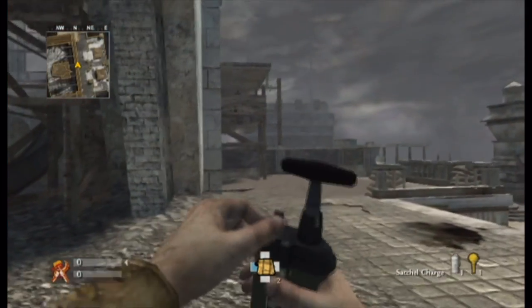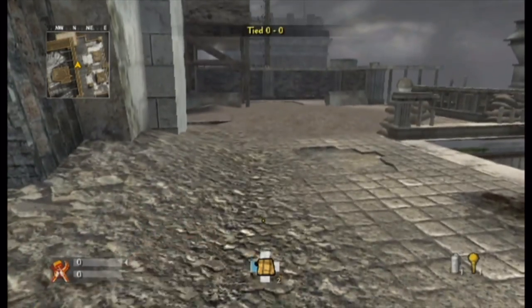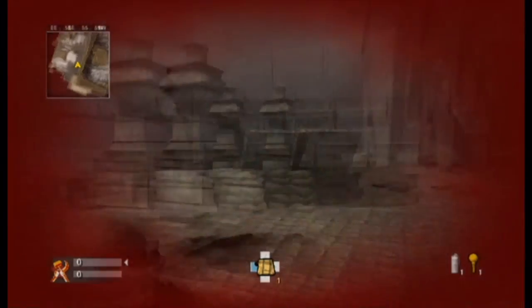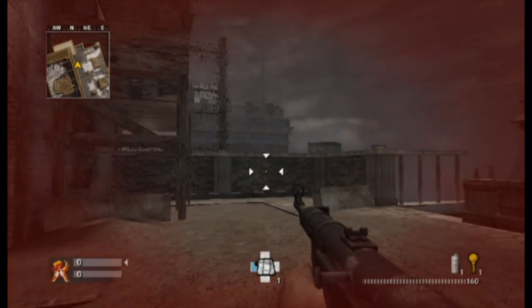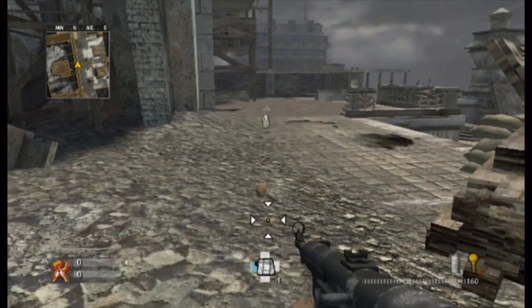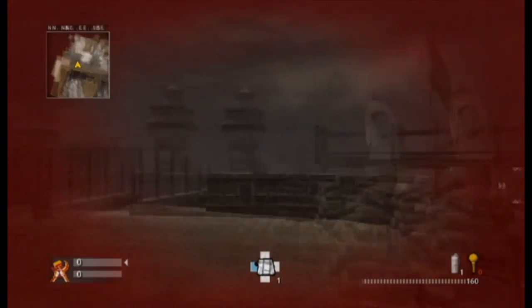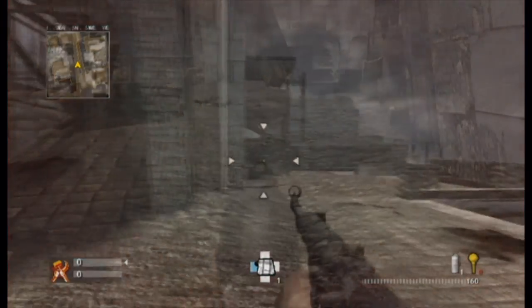For the distance satchel jump, place your satchel a few feet in front of you, and instead of pausing you're going to use that pausing time to walk forward. So: detonate, walk, then jump. It's very complicated and again you have to practice to get it right. For our final technique on World at War, the sticky grenade jump is the same thing as a distance satchel jump except you have very limited time — it's very iffy and requires a lot of practice, but you won't have to use it as often.